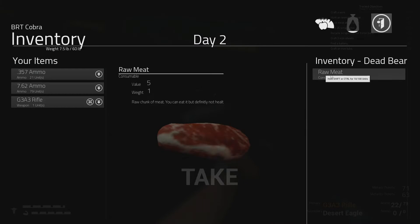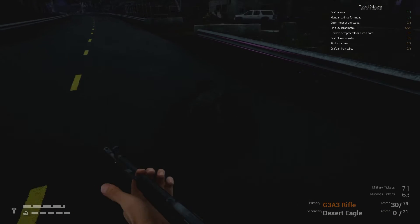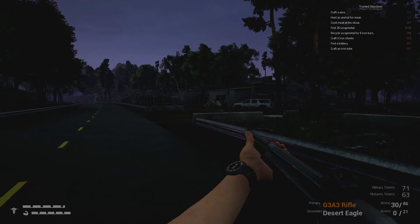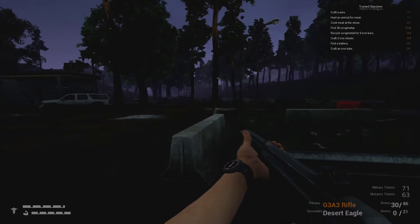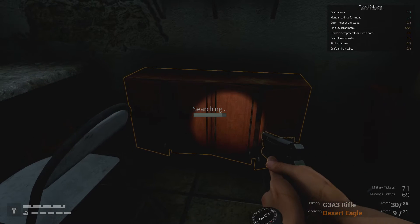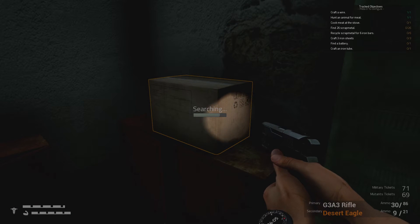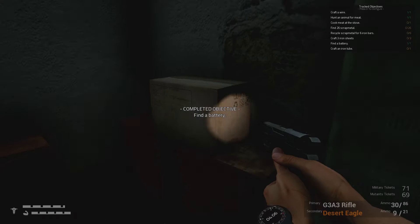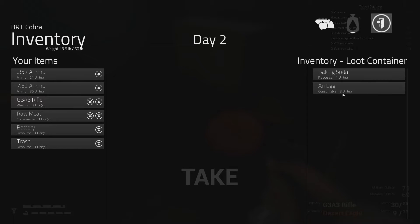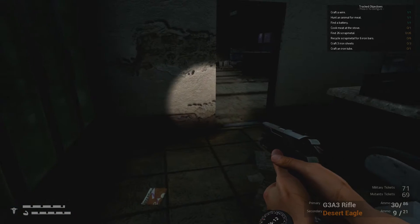We've got our food so we can demonstrate this on the stove in a second. I didn't want to come out at night, but I will do some editing to brighten things up. We've got something here — remember we need a battery. We've got our battery — there we go, that's one thing crossed off. We've got to cook the meat — we've got the meat so we're good. We've even got an egg, nice.